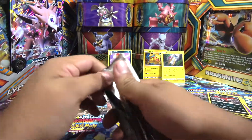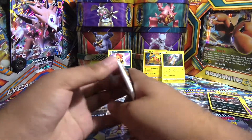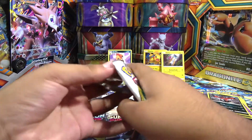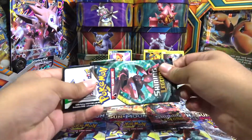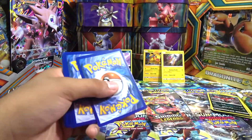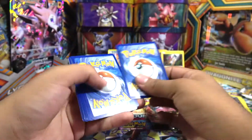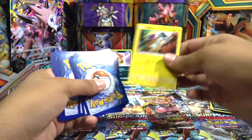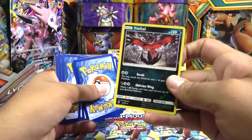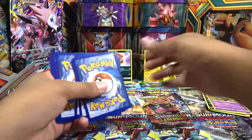I actually used to use Raikou all the time in this game me and my brothers played called Pokemon Duel. He was my starter player because he was actually my first EX that I pulled in that game — took me a couple weeks but I did it. And here's the code. Also, that Yveltal is actually a reverse rare if you guys didn't notice, so that's one point right there. We've got three now.